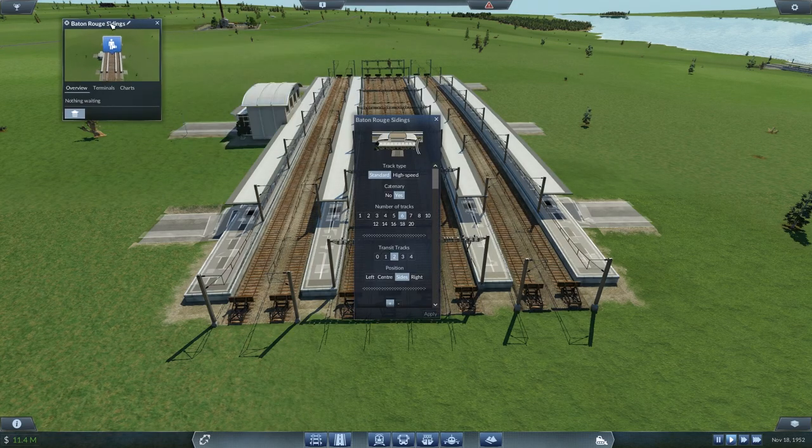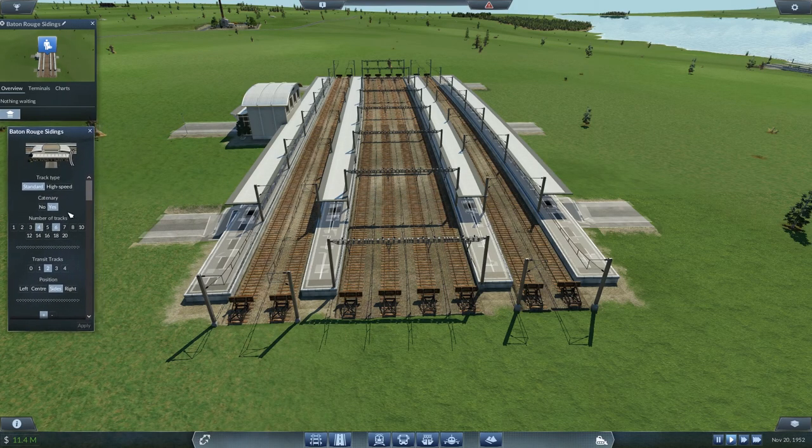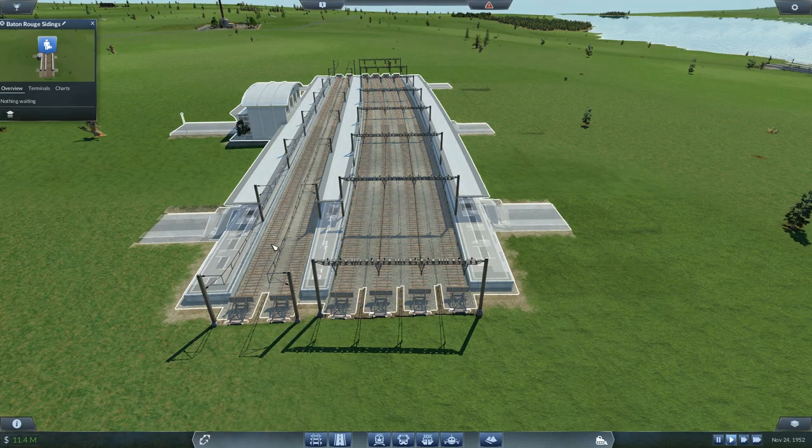Now, the tricky thing here is you can't always get exactly what you want. So if I go to a four-track platform and I want to keep my two transit tracks, that's what happens there. It still keeps me my two over here, gives me my third here, my two transit tracks, and then my fourth.